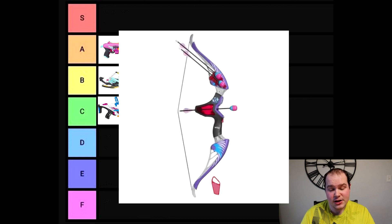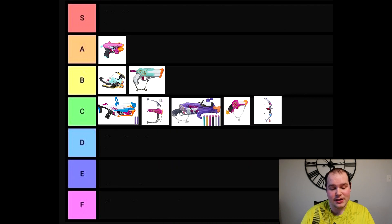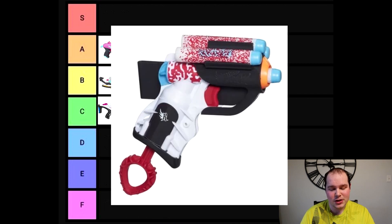Next we have the Code Red Collection, starting with the Agent Bow — yes, another blaster that uses actual arrows. Considering all the bows, crossbows, and transforming wing bows like the Wing Speed that I've talked about before, there are just so many ideas that feel like they've been put on repeat. It gets a bit old, so the Agent Bow simply goes at C.